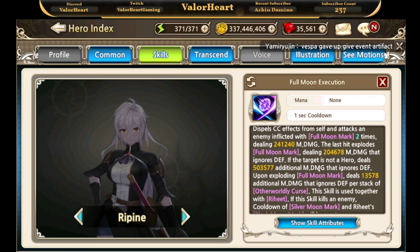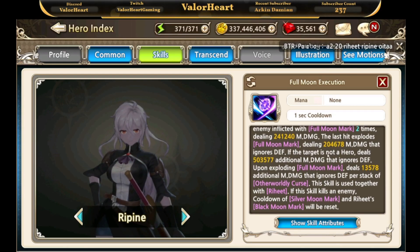The full moon execution is their shared passive, unlocked when both heroes convert their marks into the full moon mark. It becomes available for 10 seconds, during which they dispel themselves from CC effects and perform a combo attack hitting the full moon-marked enemy multiple times. The last hit explodes the full moon mark for extra damage — Raheet's portion ignores block effects, and Repine's portion ignores enemy defense. This is a massive damage combo skill, especially effective against non-hero targets, and requires both Raheet and Repine in your team to activate.